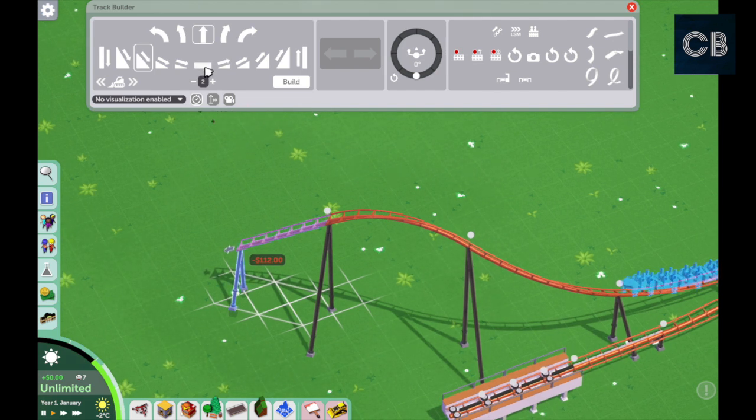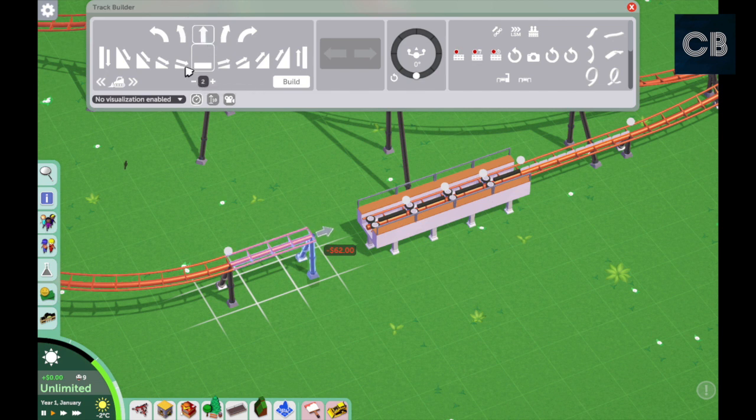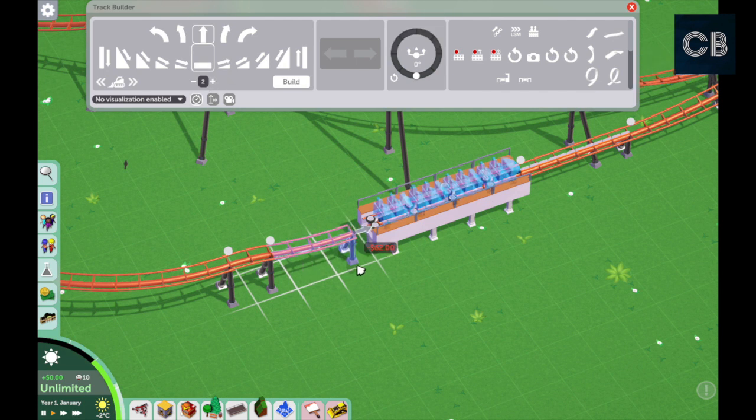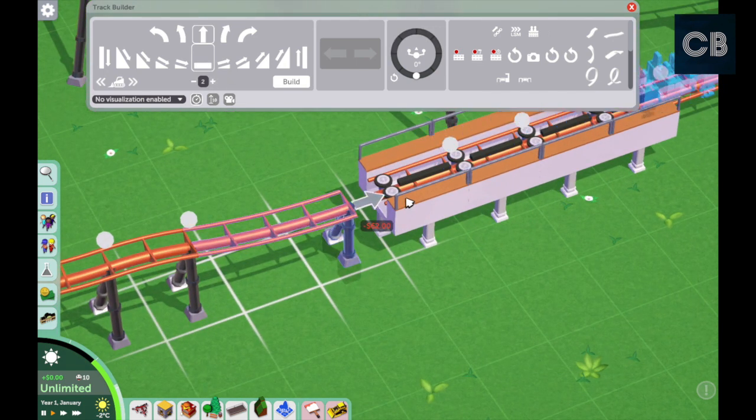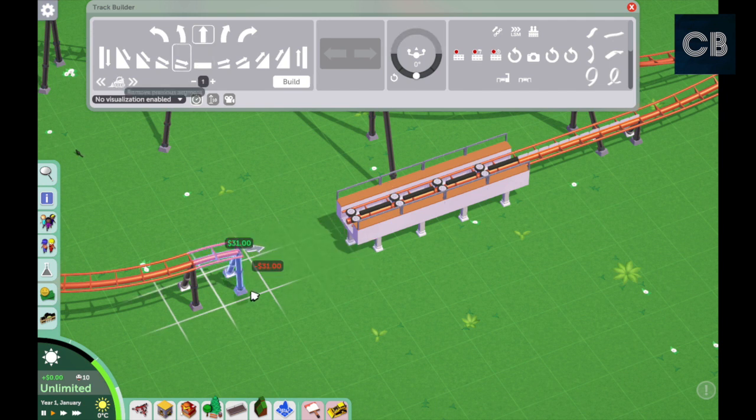Okay, so I'm at the end of the layout. What happens is the more you use diagonal curves throughout your layout, the more you'll end up in a situation where the track is in the middle of the grid and not actually in the correct place. So what you want to do is go back a piece.